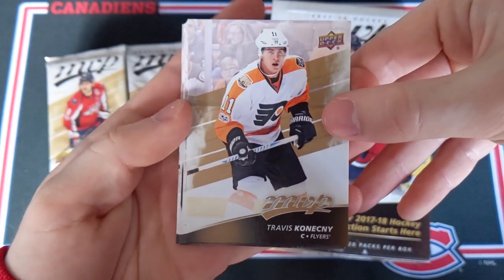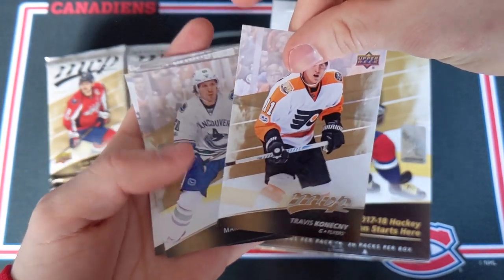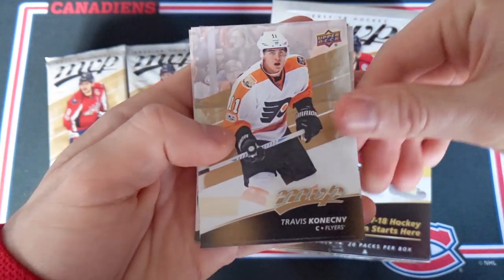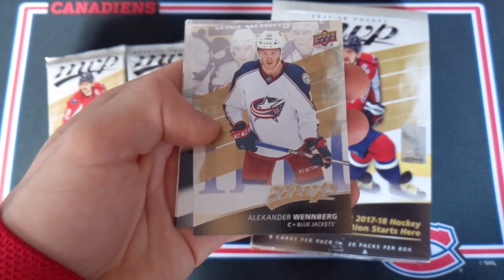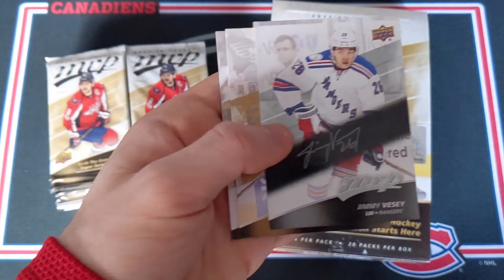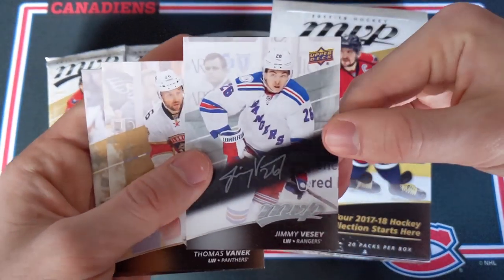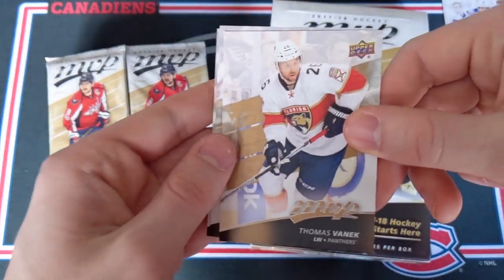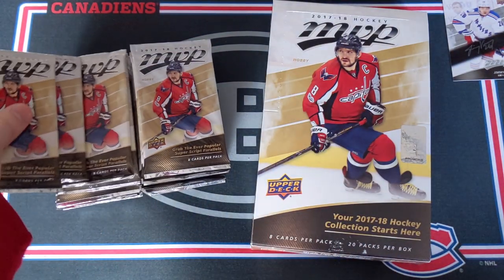Here's a look at the first card. We got Travis Konechny. A little plain on the back — I'm actually not the biggest fan of the 17-18 MVP card design. We got Marcus Graham, Christian Dvorak, Alex Wenberg. I'll try to pull out the short print cards if I can spot them, but they're really hard to spot. Jimmy Vesey would be our first silver script card — not an autograph, even though it might look like one to some. Next up: Tomasz Vanik, Max Domi, and Justin Falk.